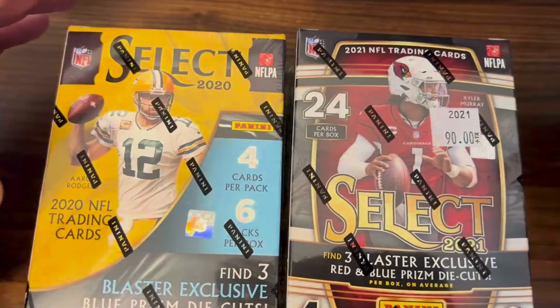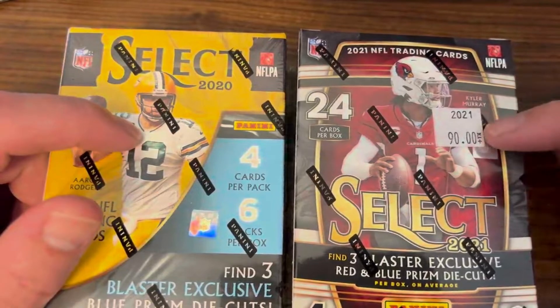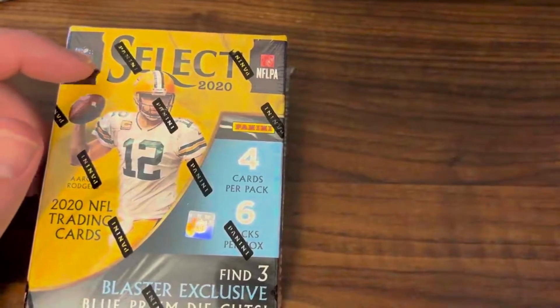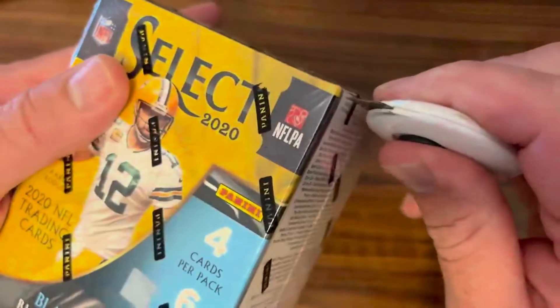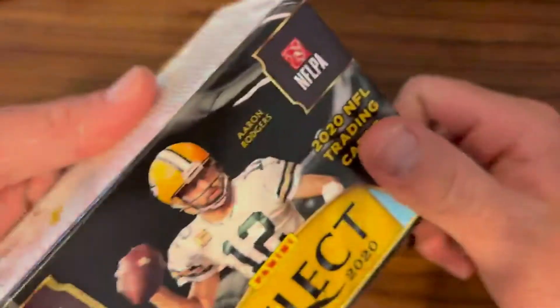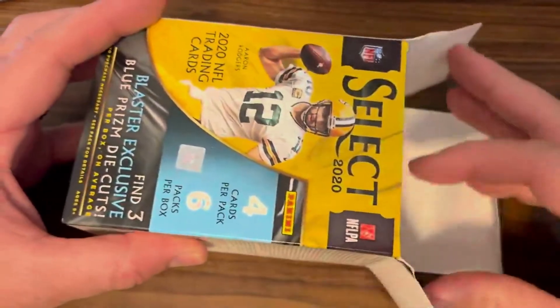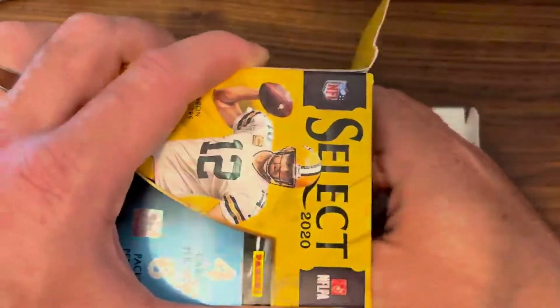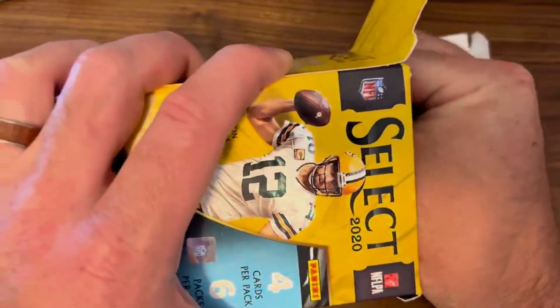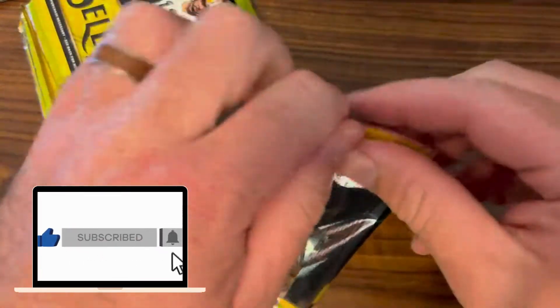Anywhere between $80 and $90, sometimes a little more. I think it's insane that the 2020 is going for a price so close to the 2021, because 2020 products in general have gone up significantly since Joe Burrow went to the Super Bowl with the Bengals. It's been difficult to get your hands on 2020 products. We're going to start with the 2020 cards and then jump into 2021. Thanks for watching — if you haven't already, please smash that subscribe button and stay tuned for some giveaways coming hopefully this week.